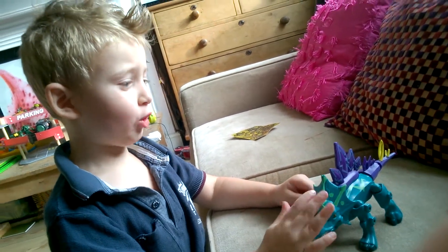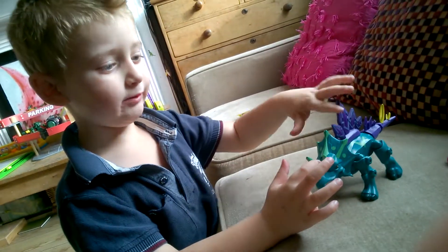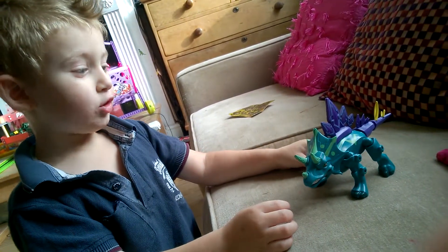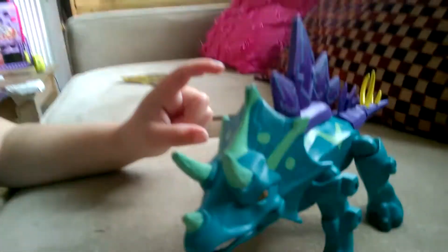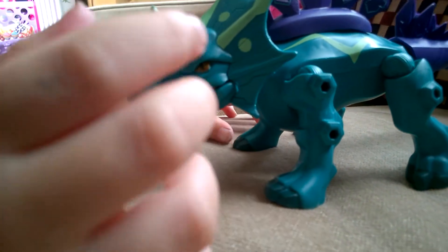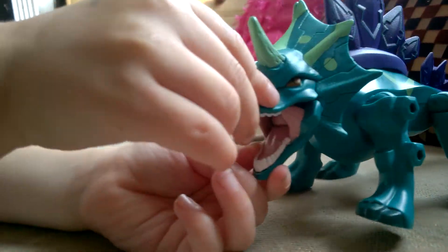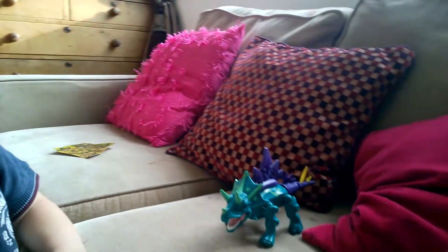A triceratops with stegosaurus spikes and a tail. And it was really good because he could just bash — he's quite a mean looking dinosaur. He's really good. Then he could take a triceratops at his head and put it on him, then he could bash through him. There's nothing stopping him when there's two of them.